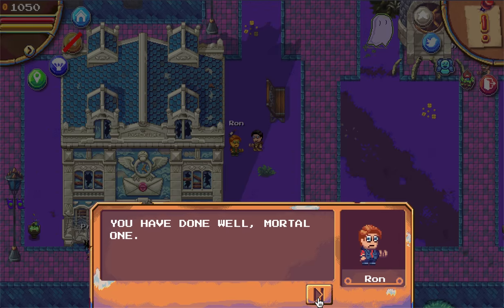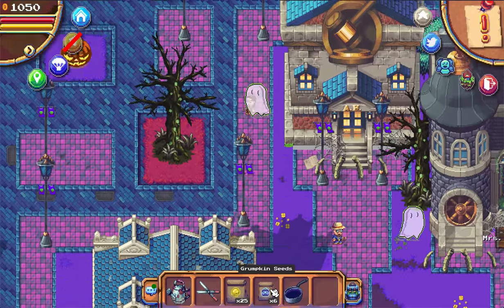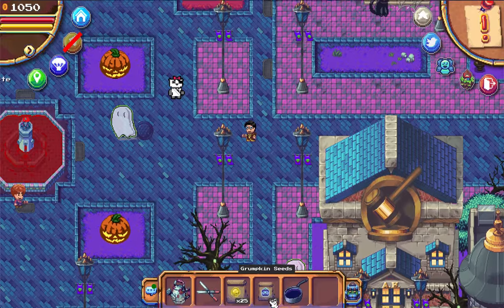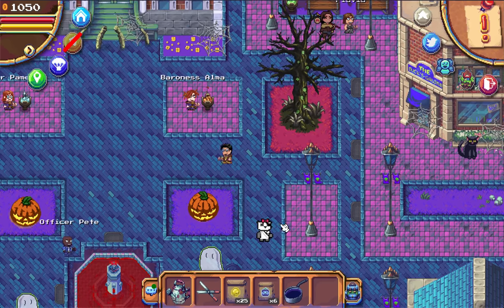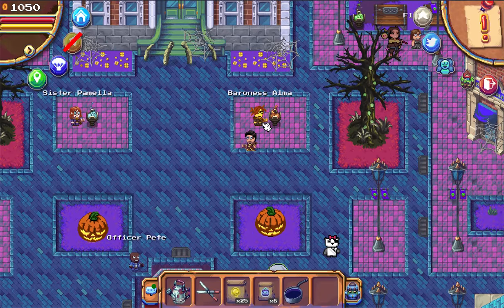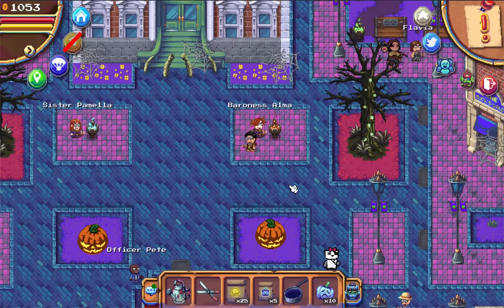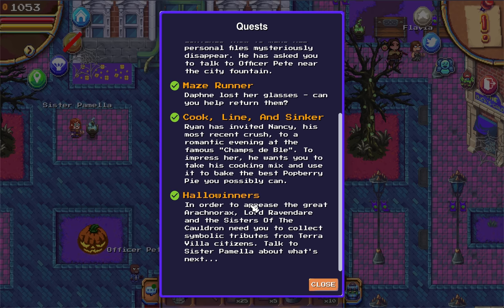Ron says you have done well, mortal one, and tells you to go back to Alma. He was the last person you had to give seeds to. As you can see, you also have six Grumpkin seeds left — those you can keep. Go back to the fountain and in the top right you will find Baroness Alma. She gives you a few Grumpkins and a tall Grumpo lantern. And with that, you have completed the Halloweeners quest.